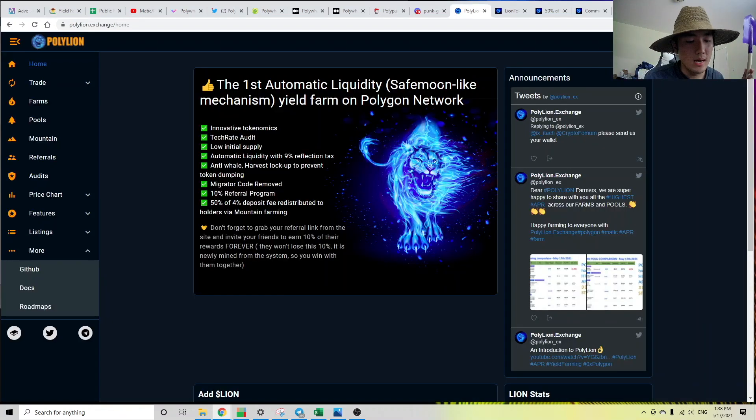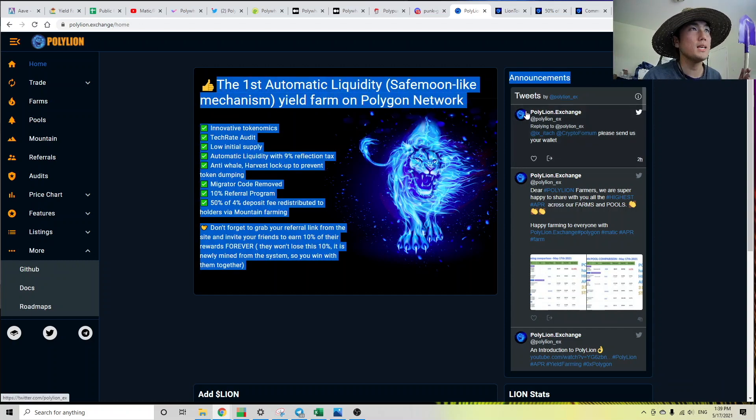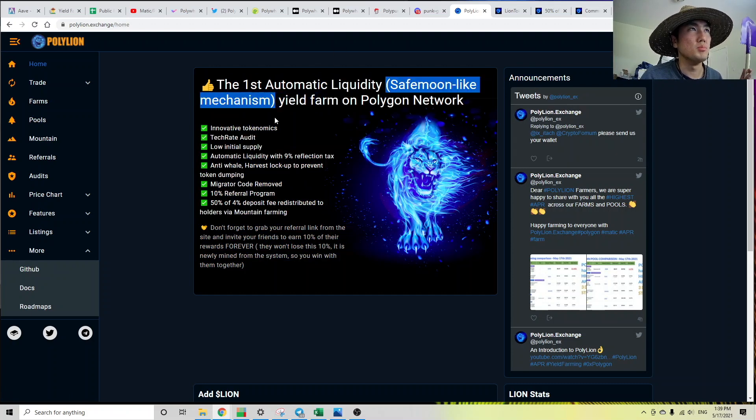The last example I want to go over is Polyline, because this thing has been shilled in my YouTube comment section. Their homepage says the first automatic liquidity yield farm on the Polygon network — SafeMoon-like mechanism. This should raise some red flags. The developers are trying to pump their coin by saying you should yield farm on our application because we have a SafeMoon-like mechanism. And what did SafeMoon do? It pumped. So you should put your money into Polyline. Their website looks good, they have all these features. So let's dig into the tokenomics and, more importantly, how do the devs get paid?